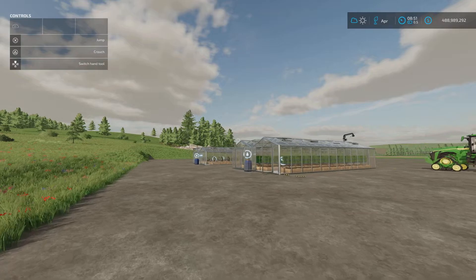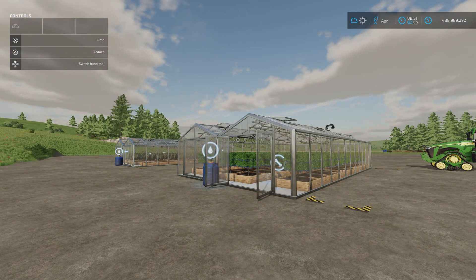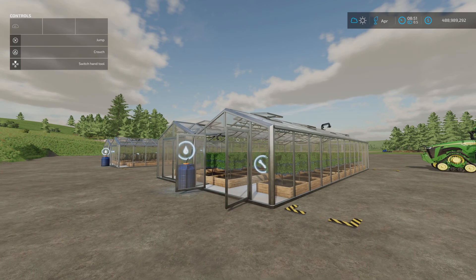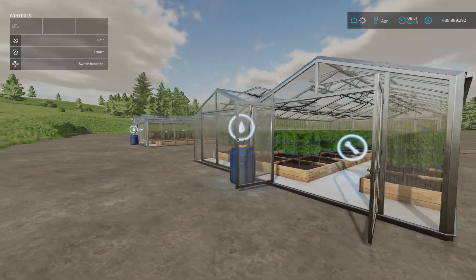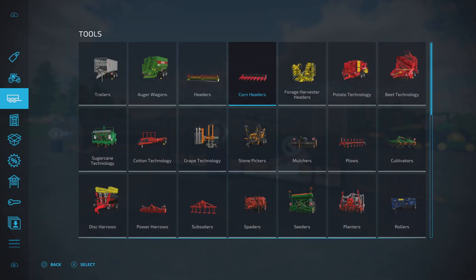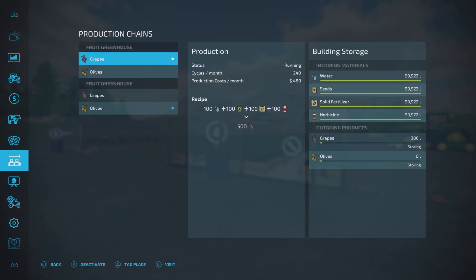Next we've got the Fruit Greenhouse by MTR Modding Team — 20.33 megabytes to download, 10 slots on console. The first one is 12,500 to buy and you can do grapes, olives, or both. Going into the production chains menu, the recipes for grapes and olives are exactly the same: 100 water, 100 seed, 100 solid fertilizer, and 100 herbicide gives you 500 out — so you're getting more out than you're putting in.